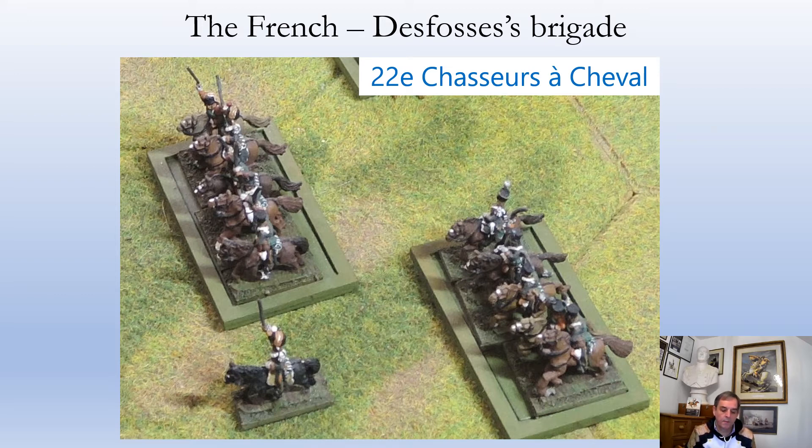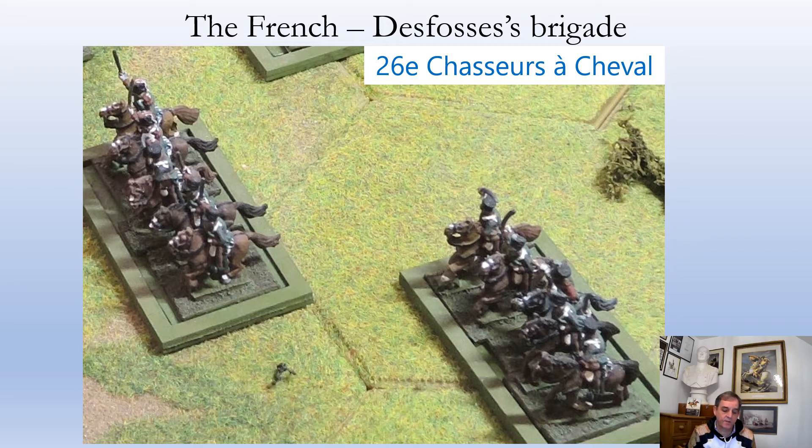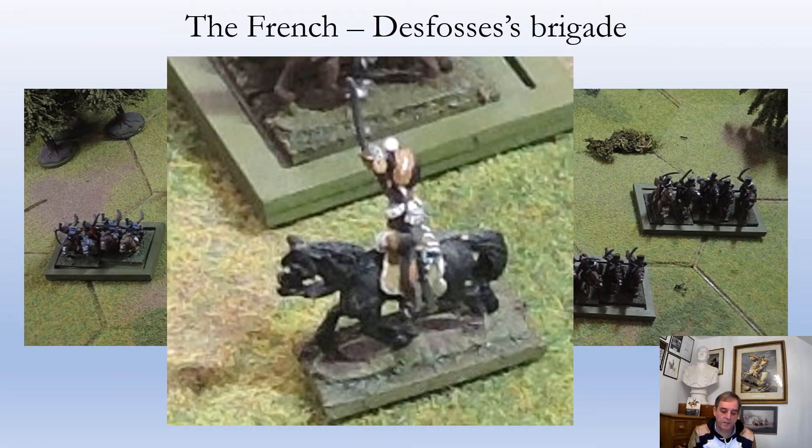The way I base them up is one base per squadron as you can see. I've included the elite company with the first squadron at the top of the photograph. And finally here are the 26th Chasseurs à Cheval in two squadrons with the elite company again at the top. In the second company, if you look really closely you'll probably pick out one figure of the 28th Chasseurs à Cheval making up the numbers. Here's my representation of Defoss the brigade commander, dressed as a colonel of the 22nd Chasseurs à Cheval, giving him the uniform of the elite company officer — which may or may not be correct.